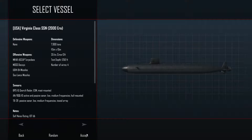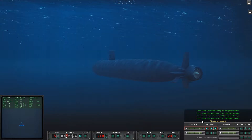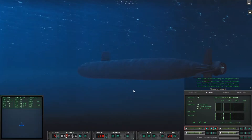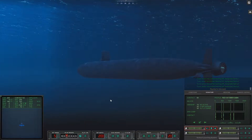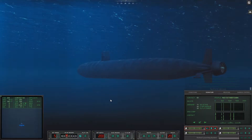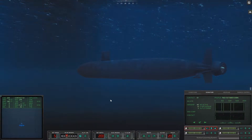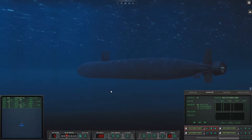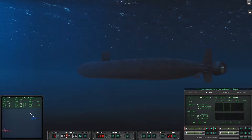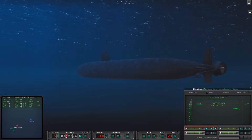In that case, let's go with a Virginia. Rig ship for ultra quiet. Now we already know what the whales look like, and look at that — we've got four contacts now. That's definitely it. Con sonar, Sierra one is classified as submerged submarine. Sneaky bugger.